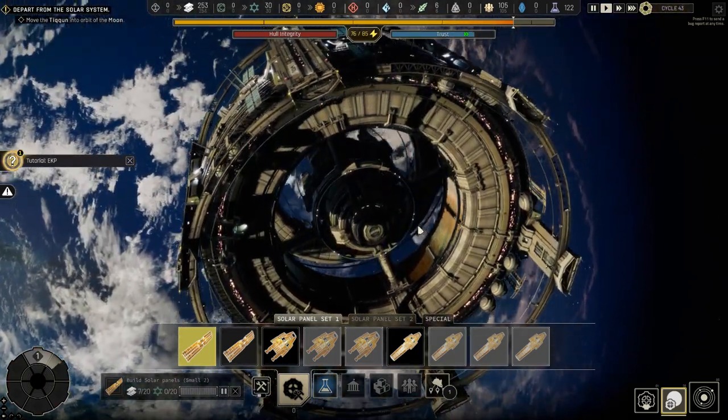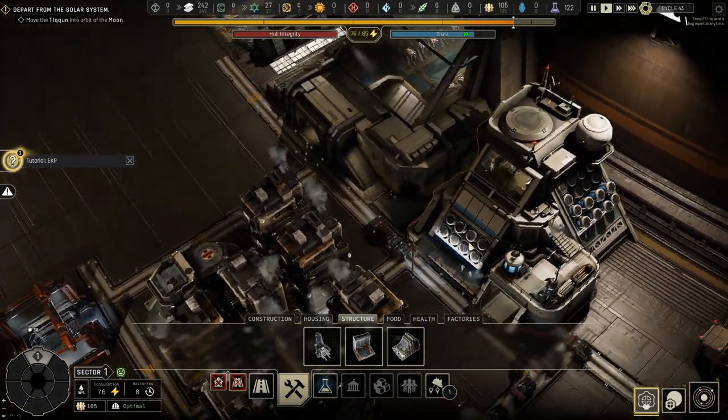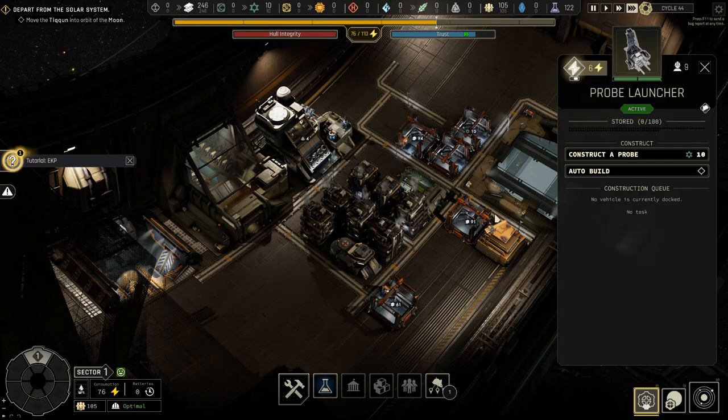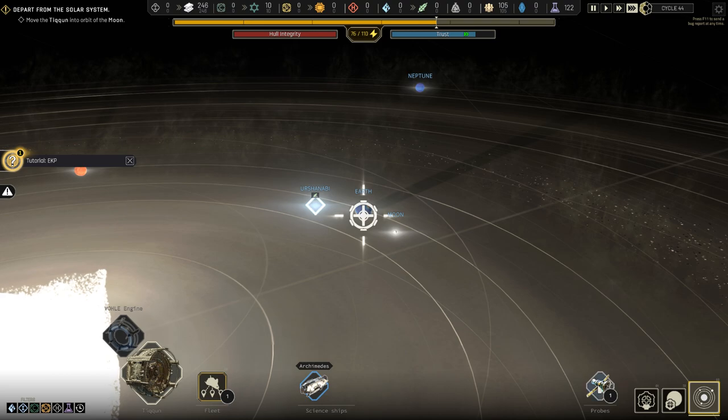The three different views — interior, exterior, and solar — give you an easy way to switch between dealing with a minor request for more homes or food from your station's inhabitants, to affecting course changes for the entire station on its galactic journey.